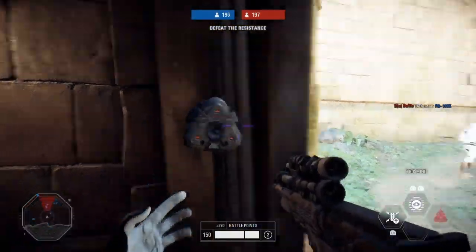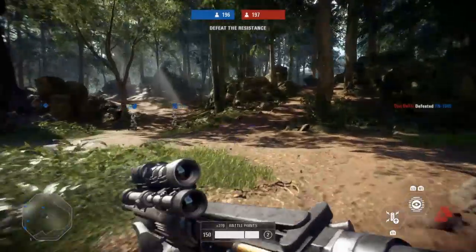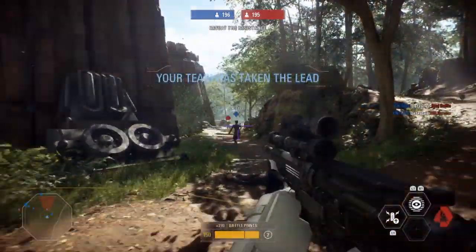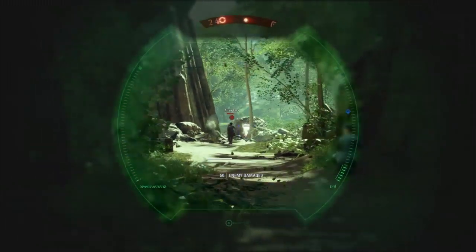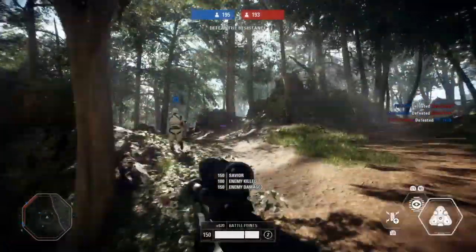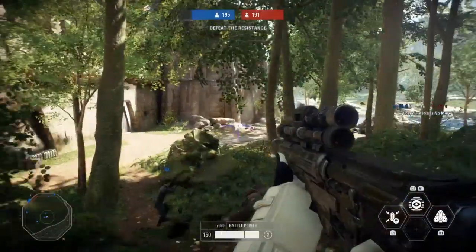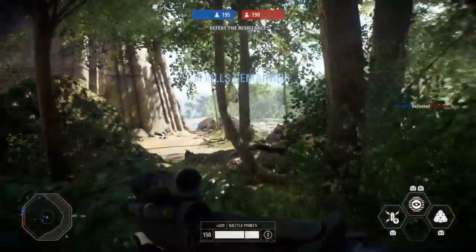First thing I'm going to do is start laying some Trip Mines. My favorite thing about a Trip Mine is that it can blow a whole squad of troopers sky high. I use the A280 CFE as sort of a longer-range version of the A280, which is my assault weapon and my main.